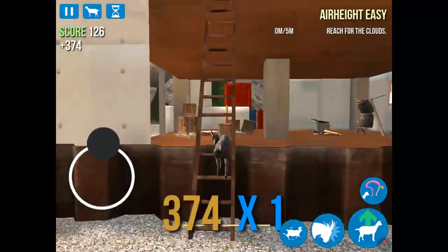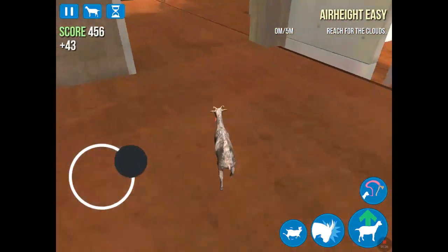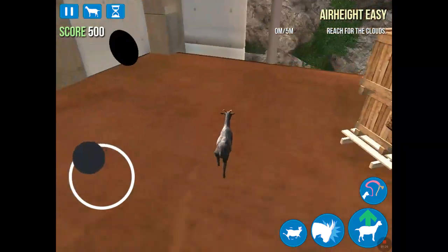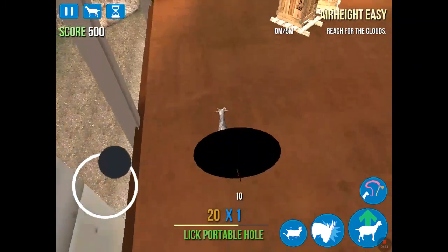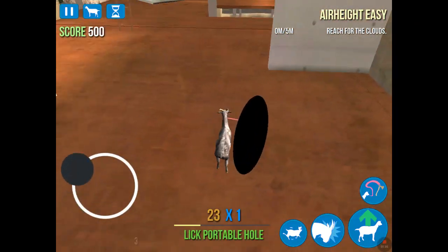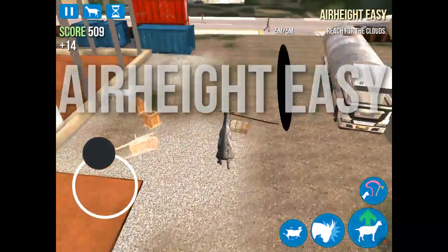You walk up this ladder, same as usual if you've been here before. And over here you'll find a portable hole. I don't get what it really means, but you need to put it on top. I'll show you the rest when I get there.